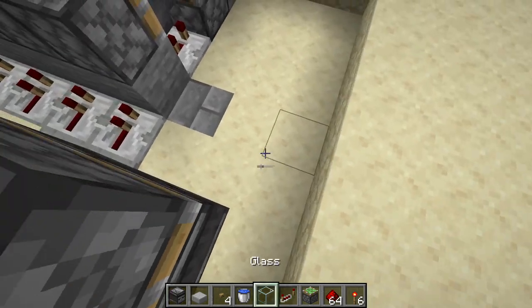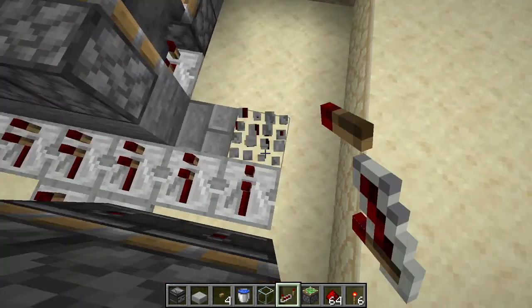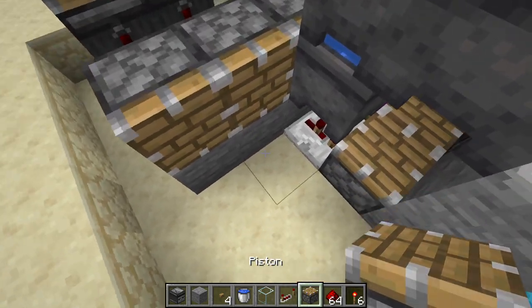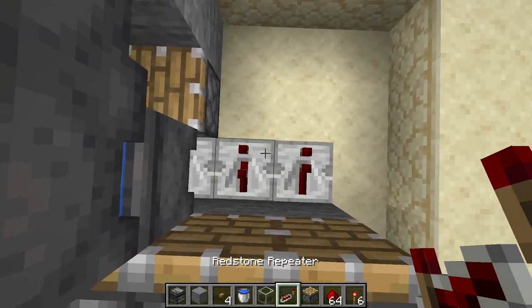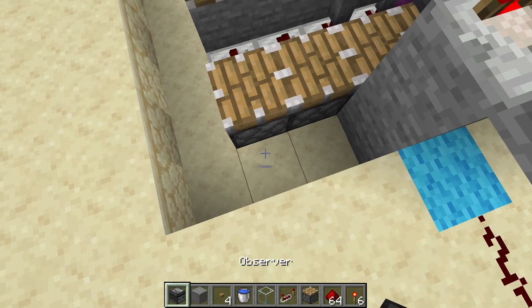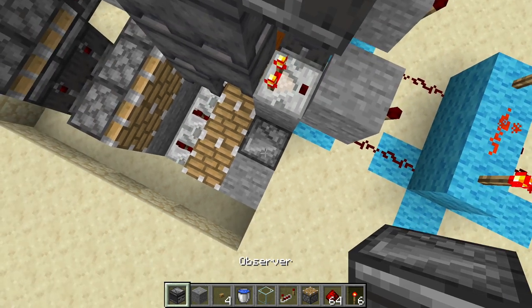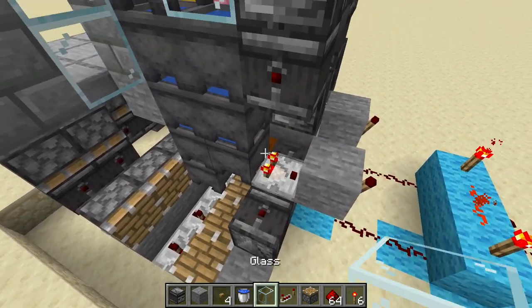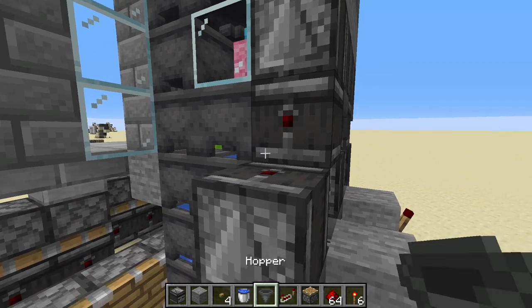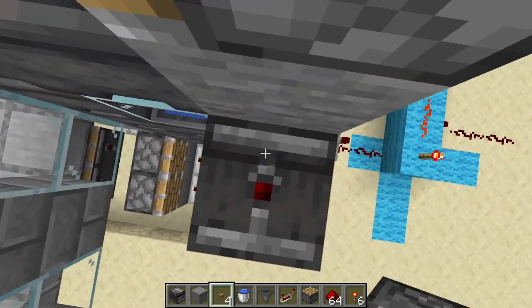So you have to have two sticky pistons facing downwards with observers facing away, two redstone repeaters facing this way with no delay, two stone blocks, and two normal pistons. We will need two redstone repeaters set to two tick and two pistons, then one observer facing inwards and a block on top next to it. Then we will have an observer, hopper, observer, hopper, observer, and then a block.